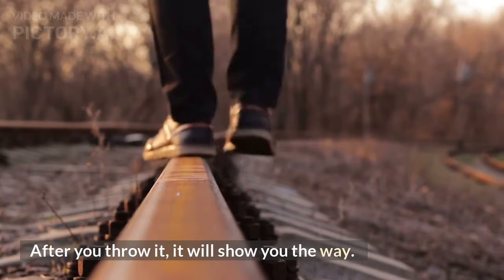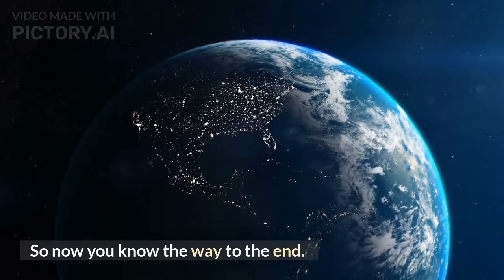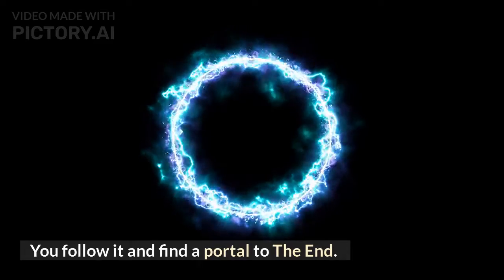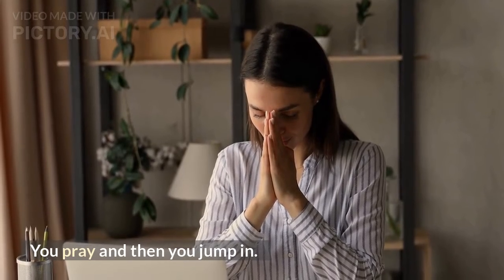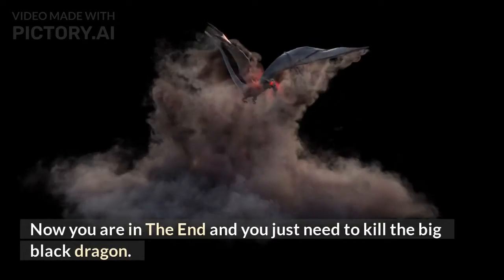After you throw it, it will show you the way. So now you know the way to the end. You follow it and find a portal to the end. You pray and then you jump in. Now you are in the end and you just need to kill the big black dragon.